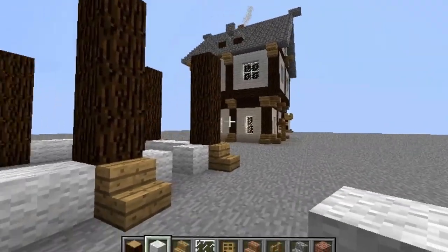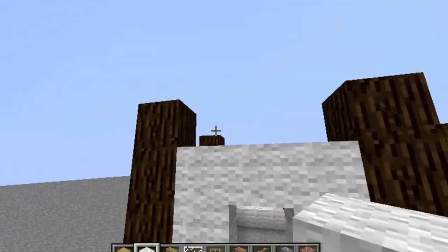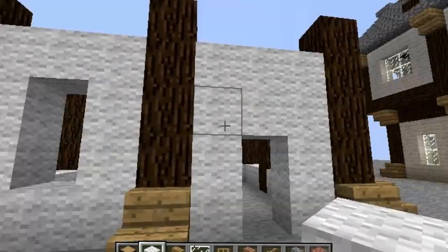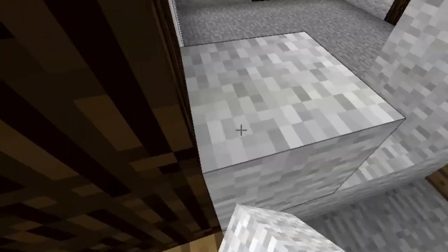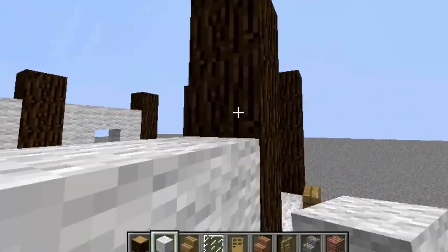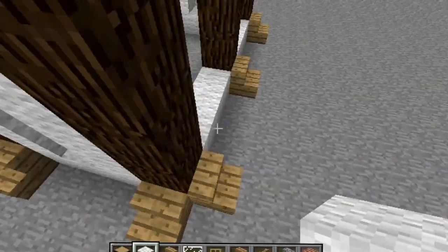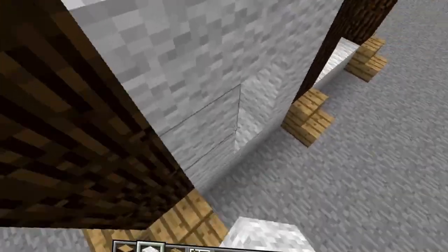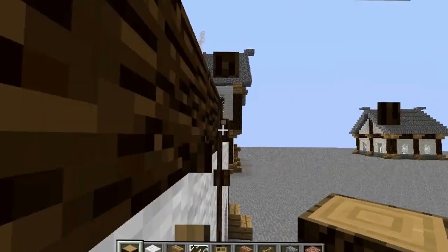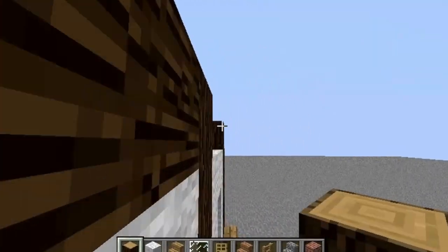Anyways, enough with that. So pretty much we need to make the windows. What we're going to do is leave a two-wide gap right here and here, and we're just going to surround it. This top spot you want to leave blank for now. So pretty much do that all around except for the door — you just want to have that filled in. Pretty much exactly the same as my other builds — the windows are exactly the same. Now the top bit that is missing stuff, we just want to put sideways logs in there, like so.